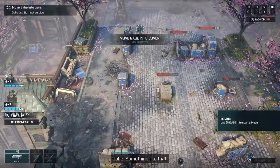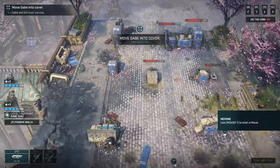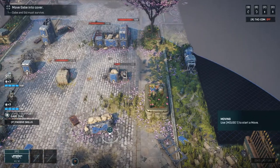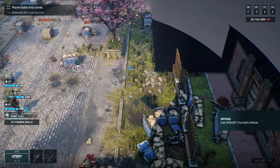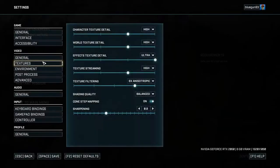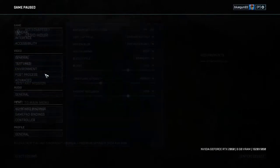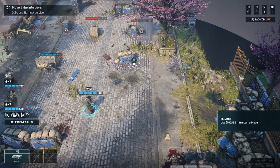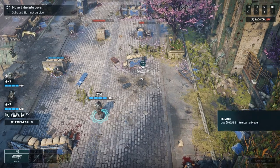This looks pretty nice - I'm pretty sure this is the Unreal Engine, as with everything they make. I should point out I'm running on just high settings for most of this. There are some ultra settings in there - environment, world detail, all high - so there is a setting above what I'm running, which is just what the benchmarking on the main menu set.